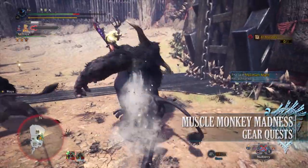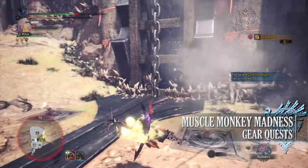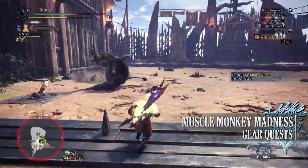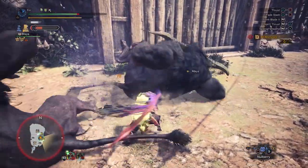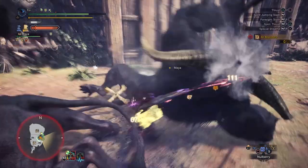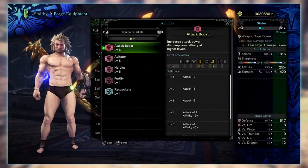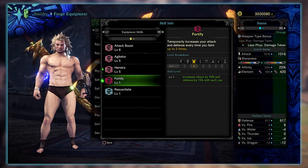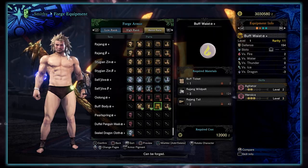Finally and new is Muscle Monkey Madness, a 6-star Master Rank quest requiring Master Rank 24 or higher. This has players hunting down 2 Rajang in the Arena. For completing this quest players will be rewarded with Buff Tickets that can be used to craft the Buff Body armor set — a funny-looking armor set that turns you into pretty much a body builder. It comes with a lot of offensive skills and quite a few gem sockets to play around with.